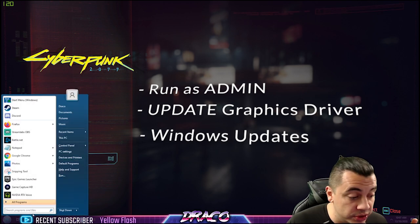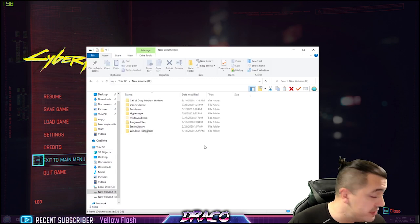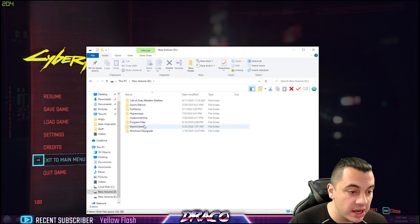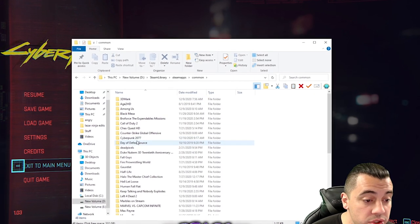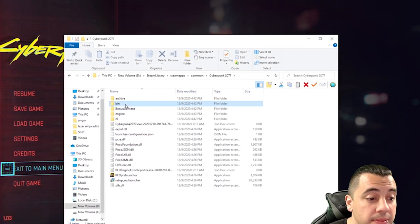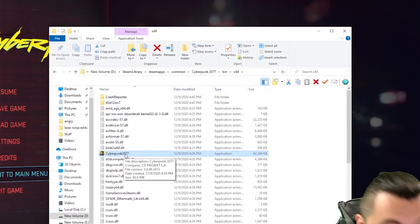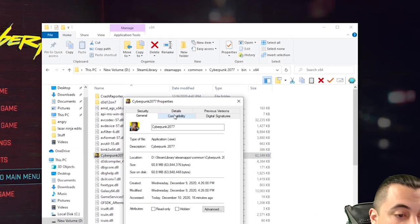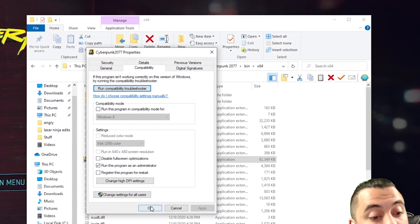If you don't know how to actually run Cyberpunk as admin, go to your computer, go to the drive it's on — I have it on the D drive. Go to your Steam library, Steam apps, common, go to the Cyberpunk 2077 folder, bin folder, x64. There you will find the 62 meg Cyberpunk exe. Go to properties, compatibility, run this program as admin, check the box, hit apply and okay.